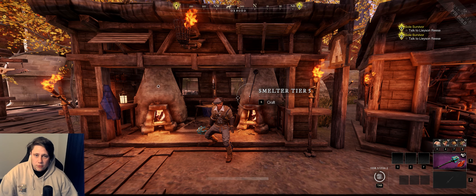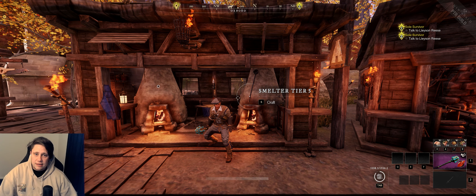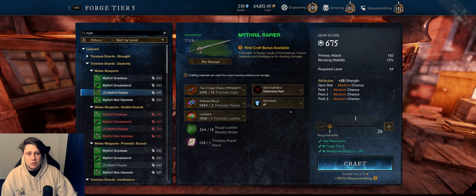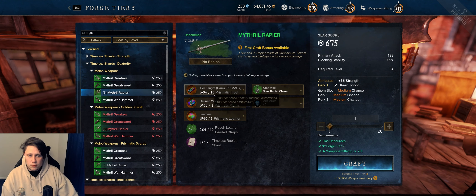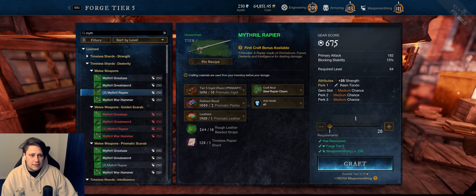First off we'll show you some weapon crafting. We're going to look at the rapier, the two-perkers, the three-perkers, and chat about what you actually want to be locking in. In season three you'll have three levels of crafting. Tier one uses one timeless shard, allowing you to choose one perk — either a weapon perk or an attribute modifier — with three prismatic items. That's the new items introduced, and it will lock in a 675 gear score.